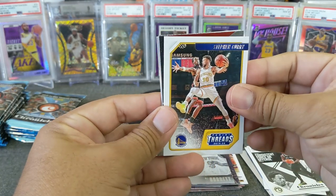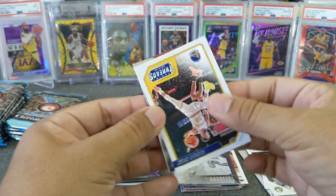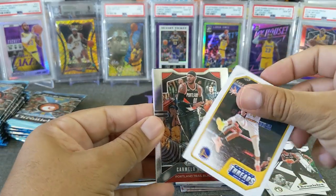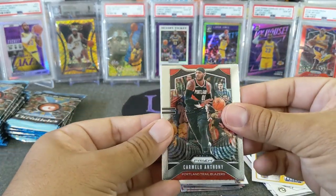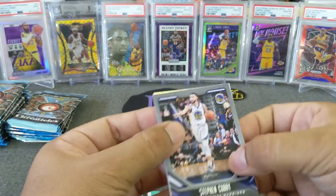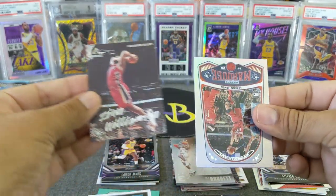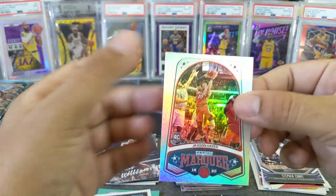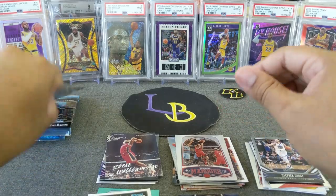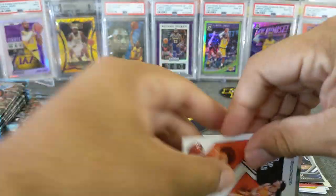Looks like we got a Prism update - nice. Steph Curry. Carmelo Anthony - Trailblazers, we'll put this in the vet pile. Stephen Curry, Zion Luminance - here's our second Zion! And Jackson Hayes. Very nice, we got two Zions and one Ja so far.